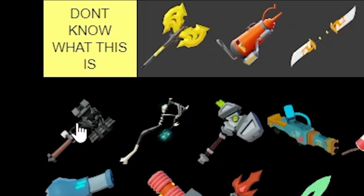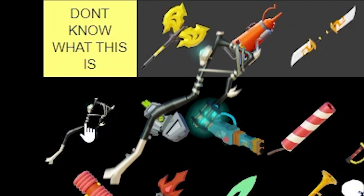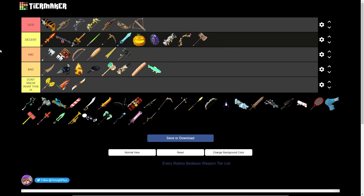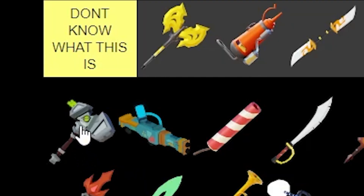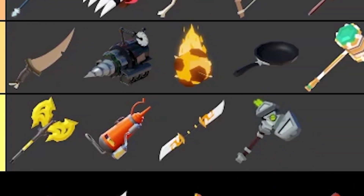Next up, we've got the Mass Hammer — I'm also gonna put that in mid, because I remember using it and it was a bit weird to use. Next up, we've got the Necromancer stuff from the Crypt kit — how you spawn the skeletons. That's a bit mid. I've never really used the Crypt kit. And there's another item I don't know — we're putting that straight into 'I don't know what this is.'